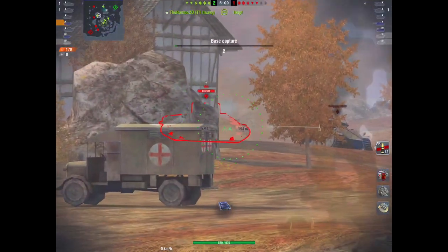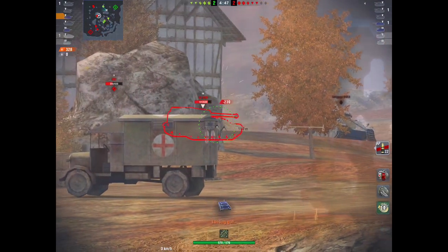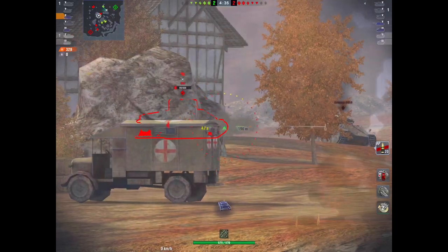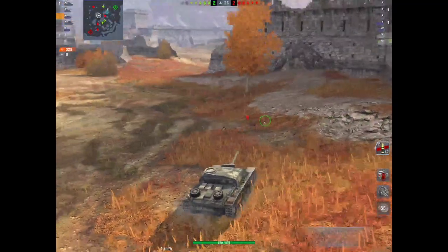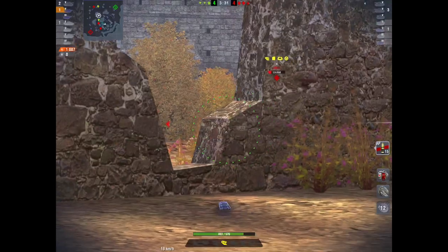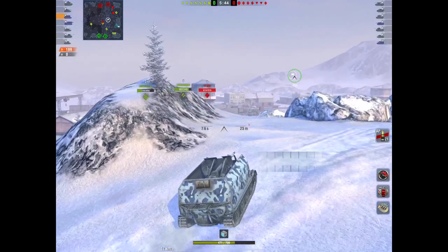A lot of people will call you a camper but you are a TD — you are a support tank. As you can see here in this position I am holding off two tanks. I've already taken one out with the assistance of another team member. We're keeping three tanks — that's 50% of their team. Now I've been spotted so like all good snipers you relocate. There is no point just sitting there trying to pop shots because once you're seen they know where you are. After relocating you can still get into good positions — here I'm a low-silhouetted tank and I can sit here and take out the KV-1. No problem.